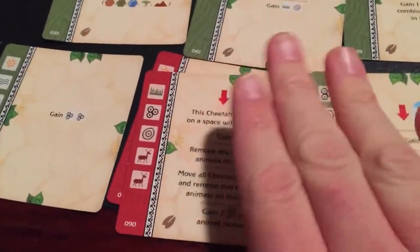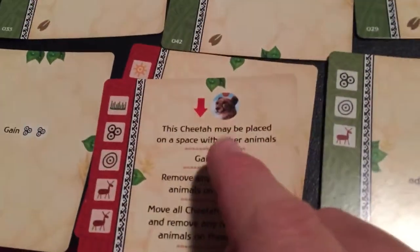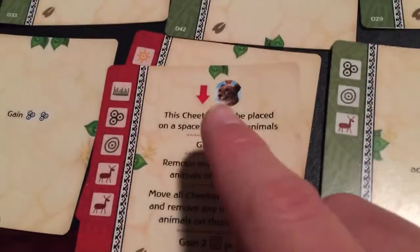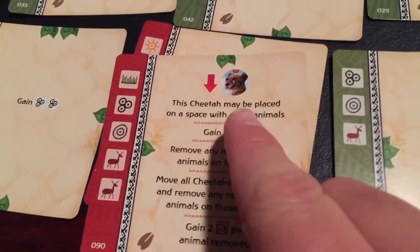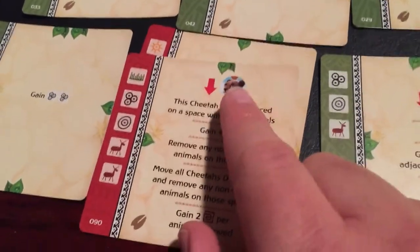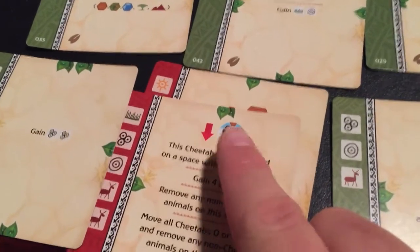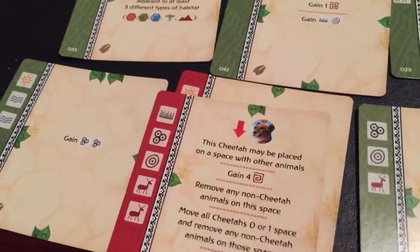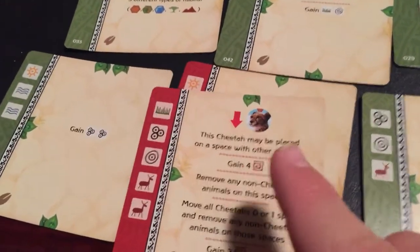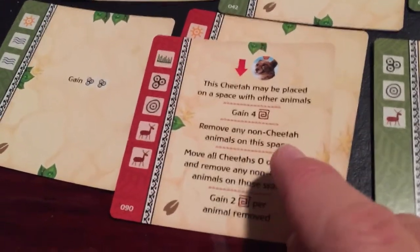Next is the cheetah — definitely one of the coolest and funnest cards to play with. You can play it a couple of times for potentially a lot of victory points. The cheetah may be placed on a space with other animals, which breaks the normal placement rule that prevents placing an animal on a tile already occupied. This gives you four victory points just for playing it. Then you remove any non-cheetah animals on that space.